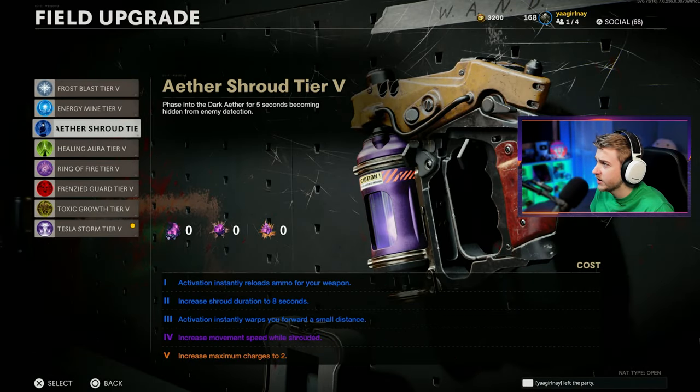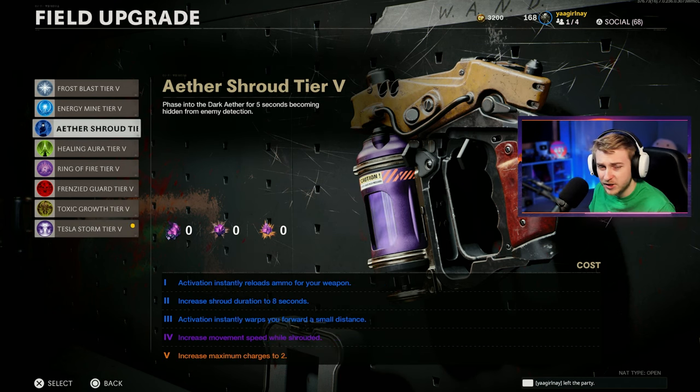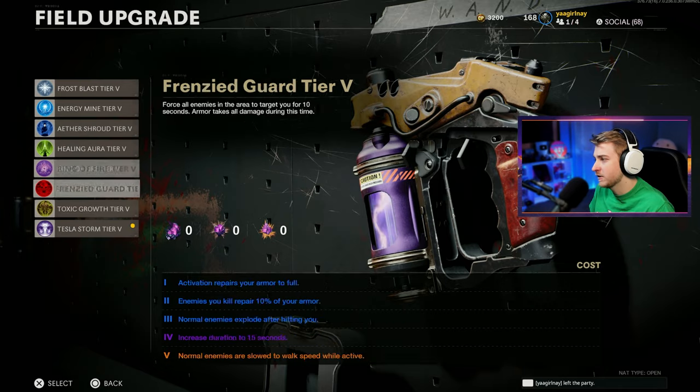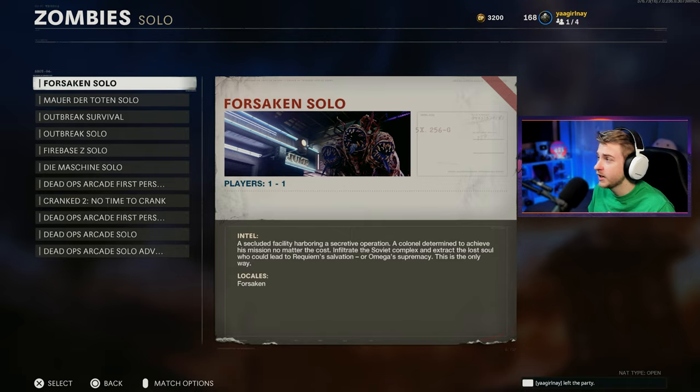Maybe we use Aether Shroud instead. Tesla Storm kind of feels like it's a stun and I can use that to get more crits, but Aether Shroud we can stack two of them. We might have to switch between the two, but I'll keep Tesla Storm for now because either way it's going to be difficult. Let's hop on Forsaken and get this thing done.